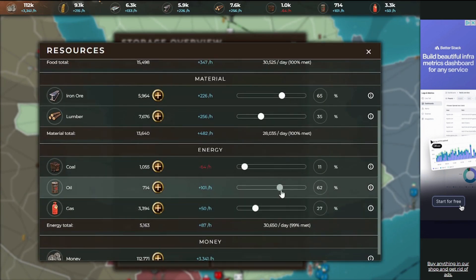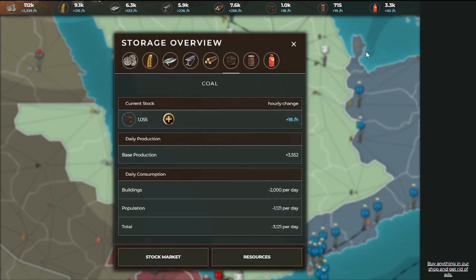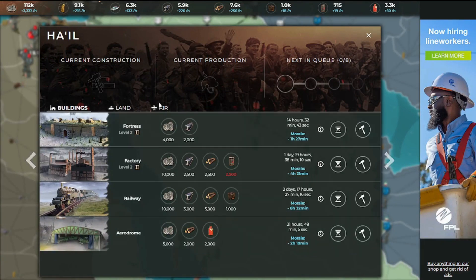I'm gaining in every resource now. It costs five per day for the blimp. My capital is a pretty strong area, so I'm going to make a blimp here and put it along the coast so I can see everything he has planned.